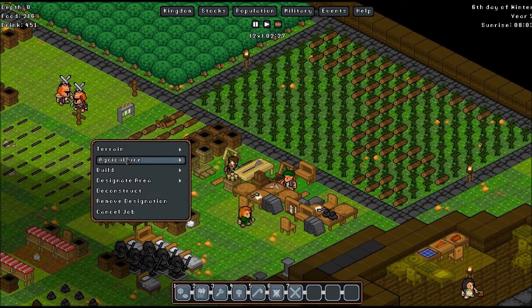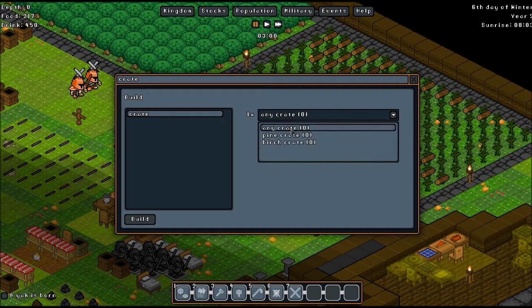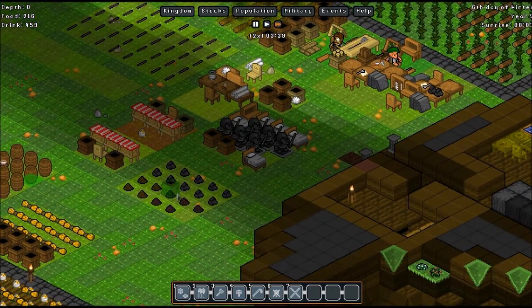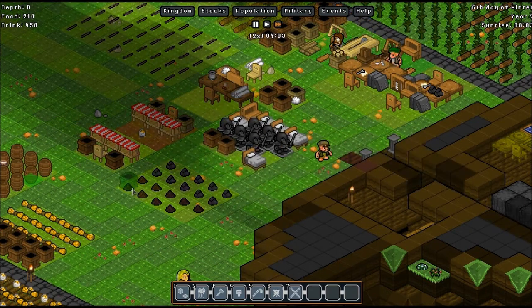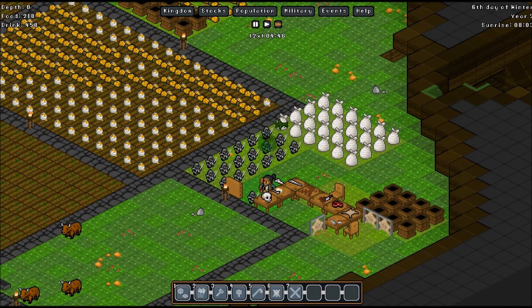Hang on, let's fix that up. We can build storage crates — want pine crates, please. Build those from here to there. All the pine crates you can poke a stick at. There we go. These are all crated up. Now, do these guys fit in crates? I don't think they do. About to find out.